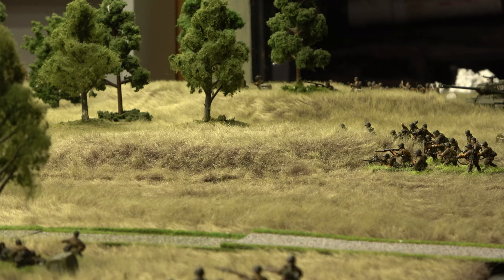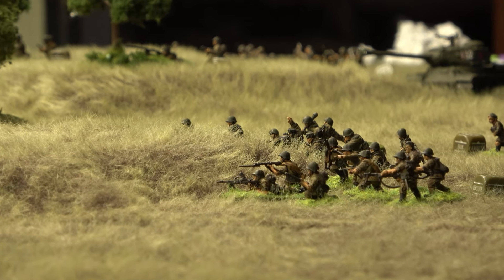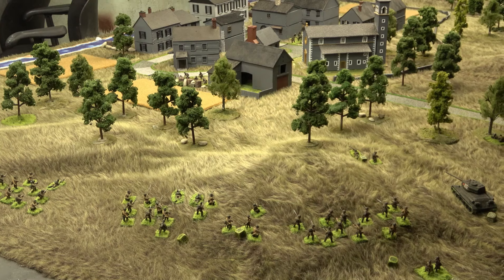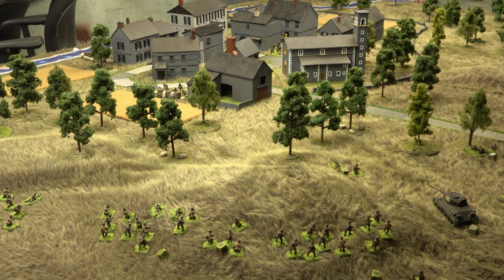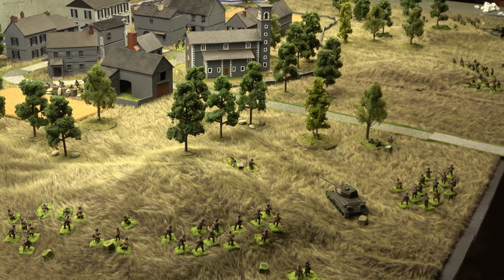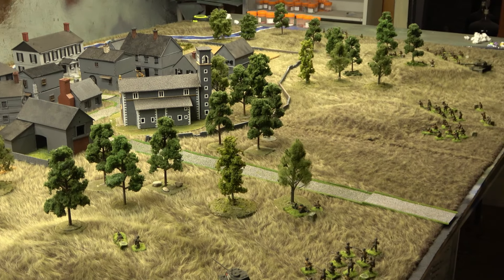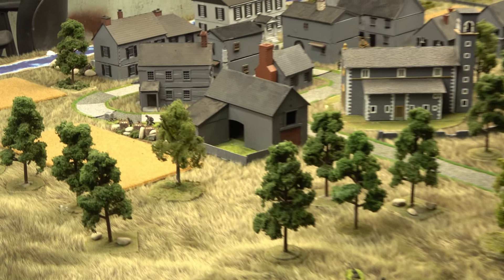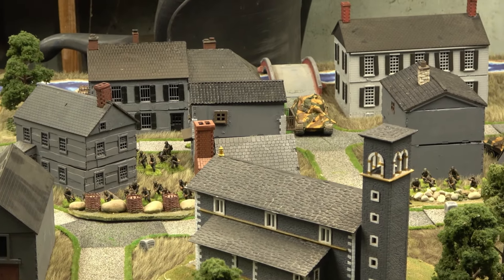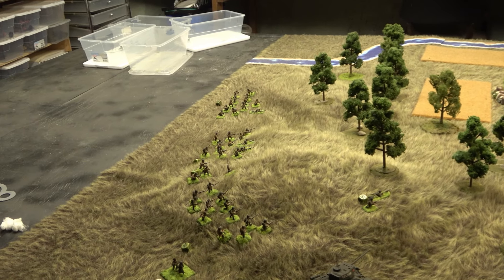The Germans don't have as many points as I thought, but we'll see. The Soviets are rocking 21 order dice and about 2,396 points — probably more in the 2,450 range. The Germans have 14 order dice, down by seven, and 2,152 points. Most of those points are going to come from that beast in the middle of town — the King Tiger.